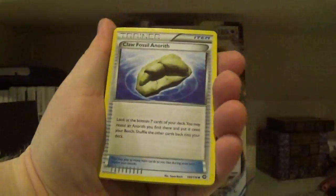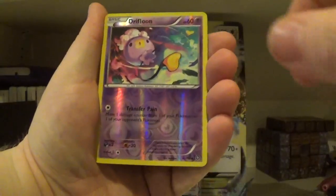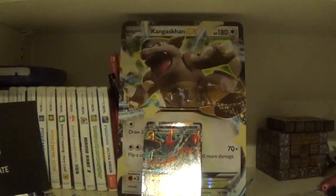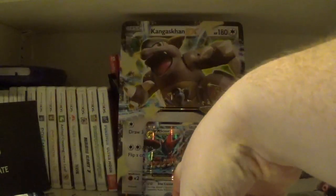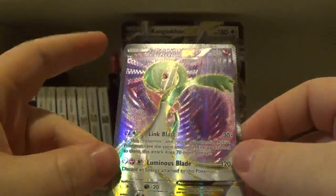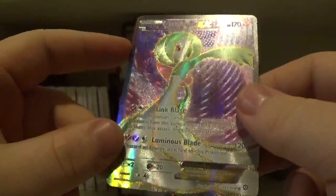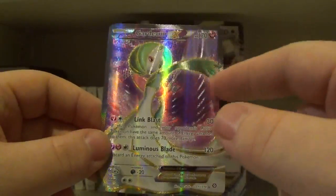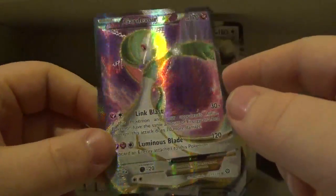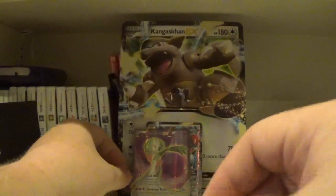Here we got God of War Spirit Link, Nuzleaf, Claw Fossil, Litleo, Sneezle, Merrill, Yanma, Letchling. The Reverse is a Drift Loon. And the Rare is... what the... what is this? Full Art Gardevoir EX! It's not a Secret Rare — the Secret Rare is all gold with a Volcanon background — but look at that. Yo, I'm so glad I picked up this box. So far, 2 out of the 4 booster packs have had great cards in them.